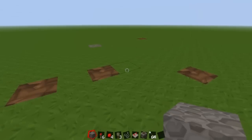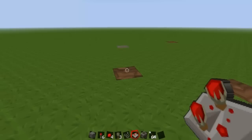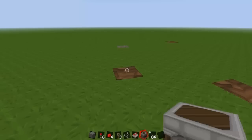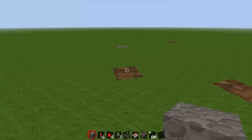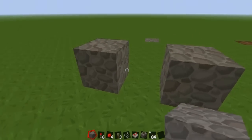So what you're going to need is cobblestone, redstone torch, redstone tripwire hook, string, a redstone repeater, arrows, and a dispenser. First you're going to want to place cobblestone there and there so there's one block in between.